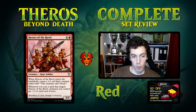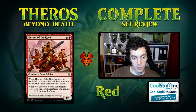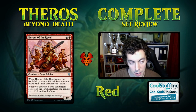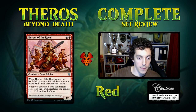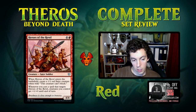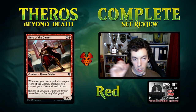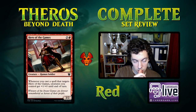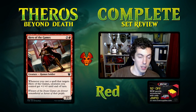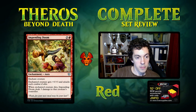Heroes of the Revel is five mana for a 4/4 that creates a token on entry, and when a spell targets it your creatures get bigger. Basically a 4/4 and a 1/1 for five, which is okay in limited but obviously unplayable in constructed. As I said with the white ones, I prefer this kind of ability on an expensive card rather than a cheap one. Hero of the Games is three mana for a 3/2 with the same triggered ability — worse than the bear, just a filler limited card.